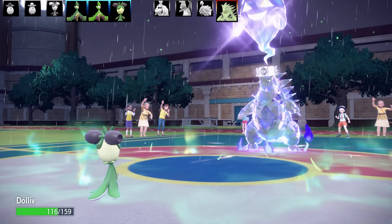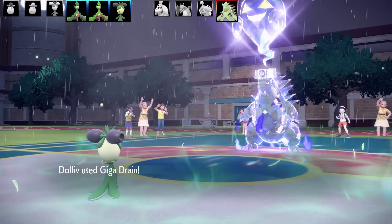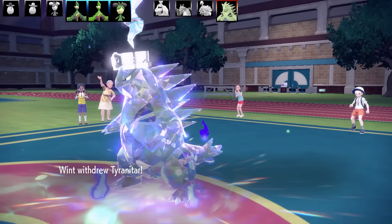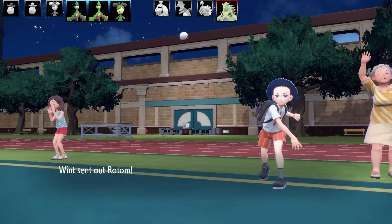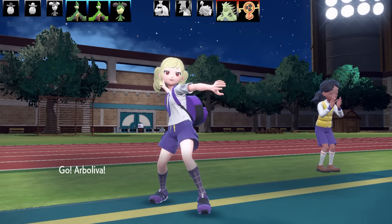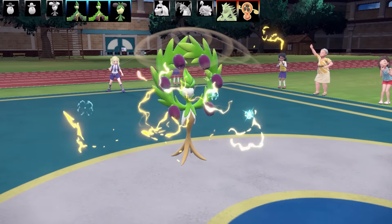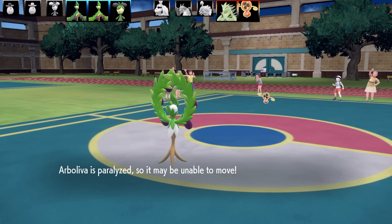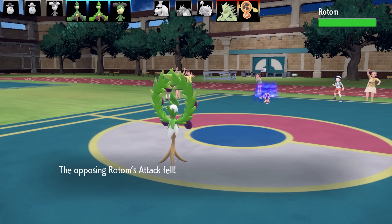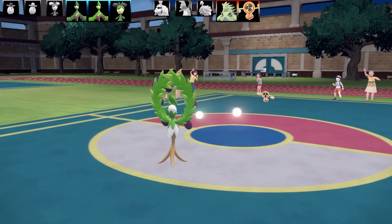I bring out Dollov and it gets paralyzed by the rainy Tyranitar with Thunder Wave. I go for Giga Drain but it's not doing much damage. Tyranitar swaps out and in comes Rotom Fan — I'm not a fan of this. It's going to have Air Slash. This is definitely a trolling team. They swap Tyranitar back and I'm going for Strength Sap to get some attack drops and health recovery — that's really all I can do while paralyzed.